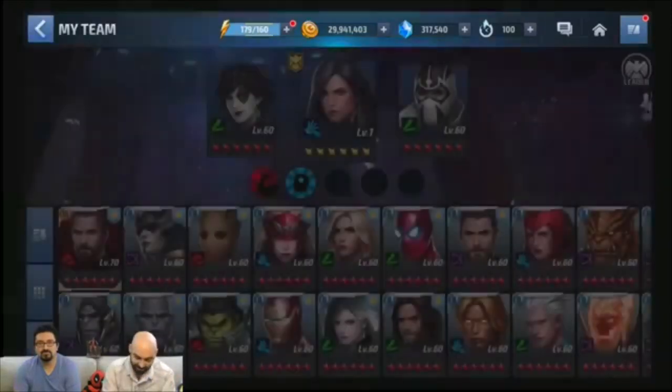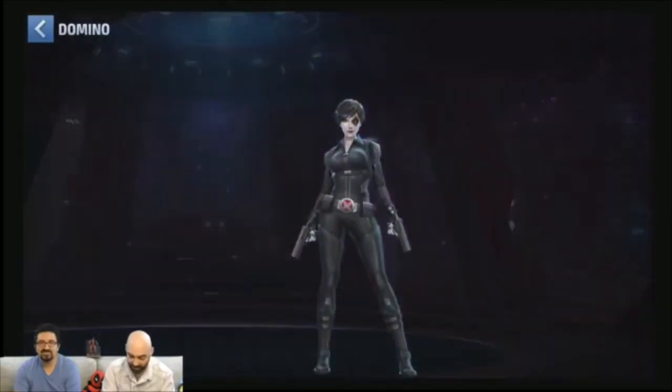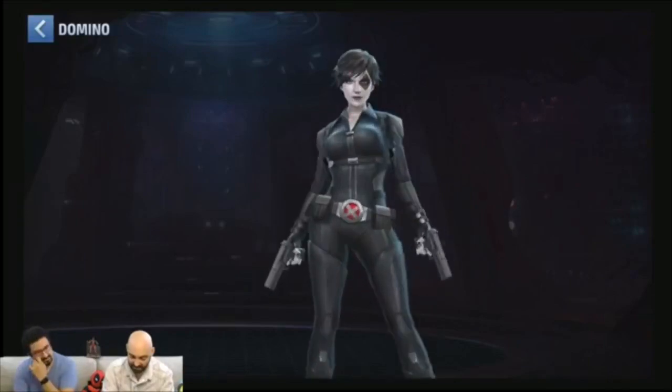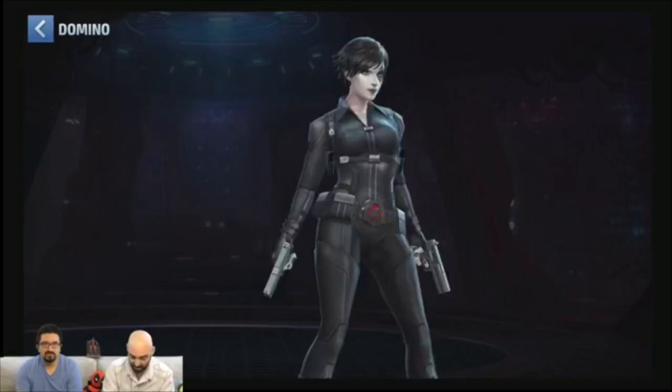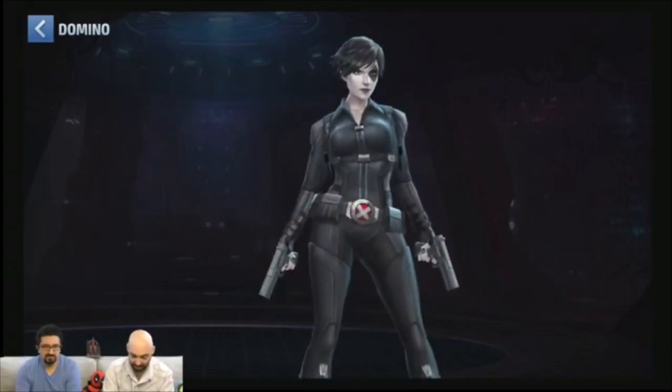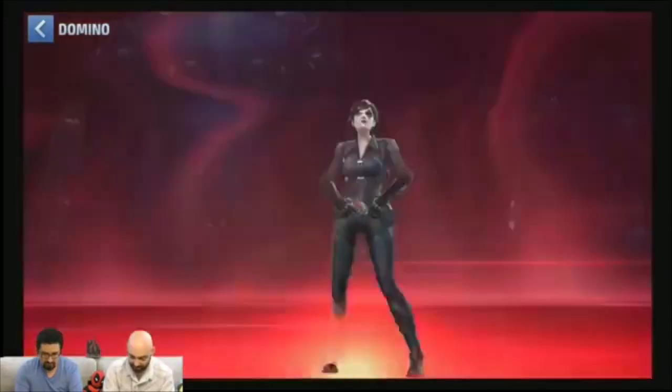So why don't I go into the team menu? Right here we have team number one. We've got Domino, we've got Psylocke, and we have Phantom X. I'm going to click on Domino here, and as you can see, this is the comic book version of Domino. And it looks spot on — this is what I remember seeing. I'm going to click on her a couple of times and see some of her skills and animations in a way that you normally don't see, which is always really cool.